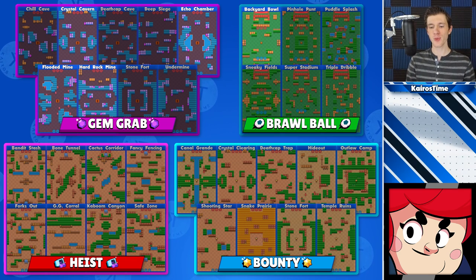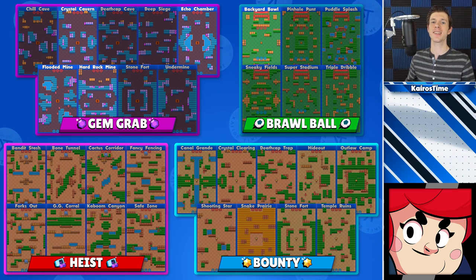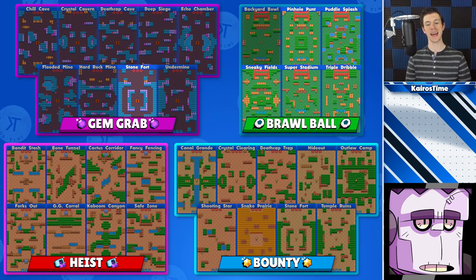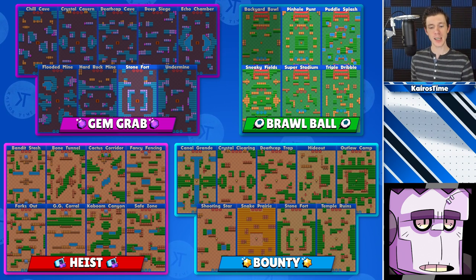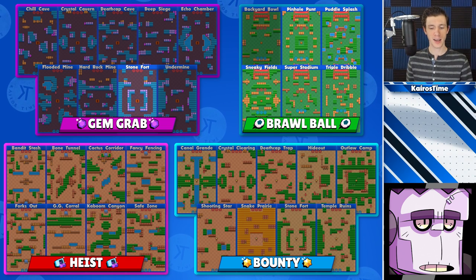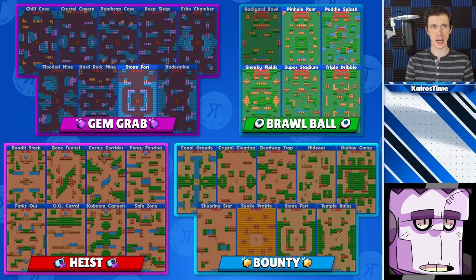Pam is good on maps with a medium amount of walls that are relatively wide open. Having few choke points is beneficial to her due to her wide arc. In Brawl Ball, she can be played on Backyard Bowl with randoms because it's a little more wide open and her high damage per second allows her to deal with tanks. I would not jump into solo queue with Pam in either Heist or Bounty. Next up is Frank, who is good on maps with a medium amount of walls and bushes. For Gem Grab, he can be played well on Stonefort. For Brawl Ball, he can be played with randoms on any map other than Backyard Bowl. I would not recommend solo queuing with Frank in Heist or Bounty.